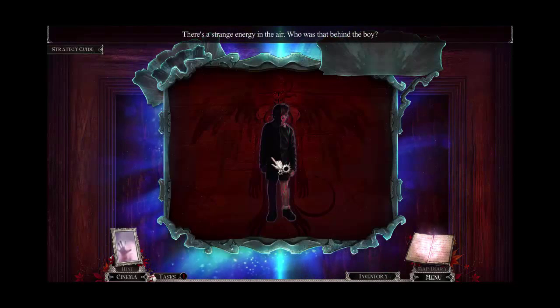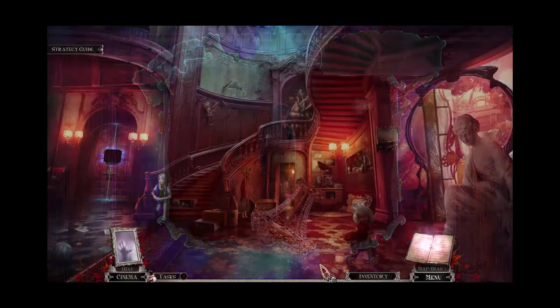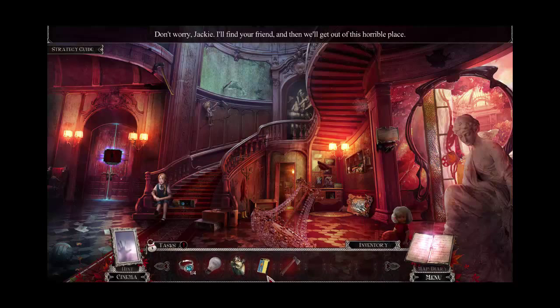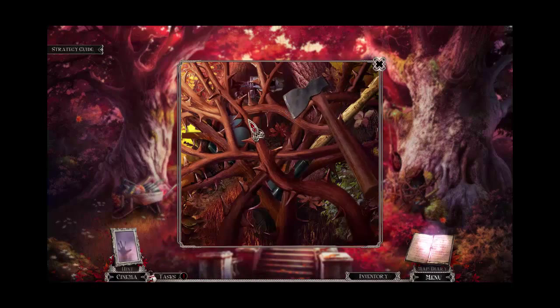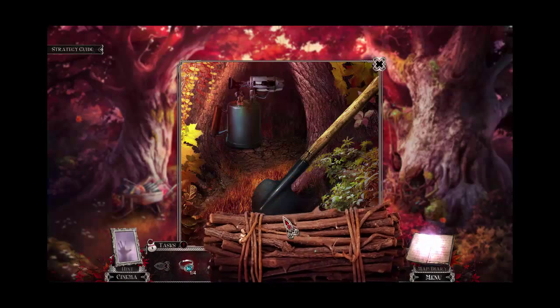There's a strange energy in the air. Who was that behind the boy? Looks like a demon. So we need another half of this boy amulet — that's what it's called. We were almost there, but we couldn't go into the new area yet. Don't worry, Jackie, I'll find your friend; then we'll get out of this horrible place. It's never that easy, is it? We have an axe, and we can use that to probably chop this up. Oh, and then we have another boy amulet! And we have sticks.